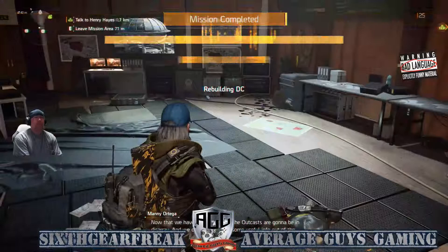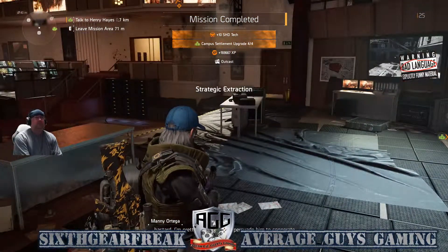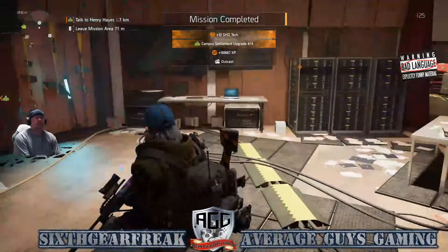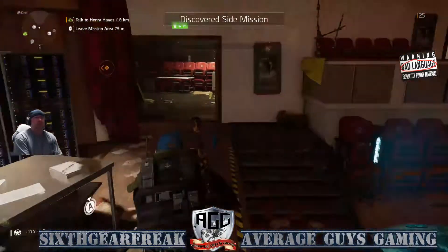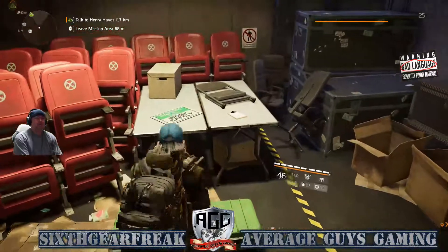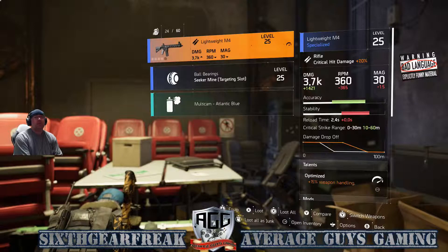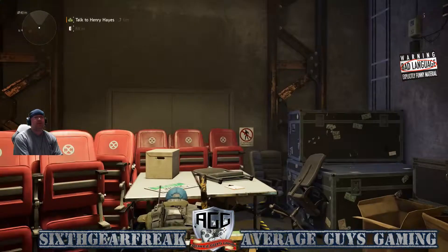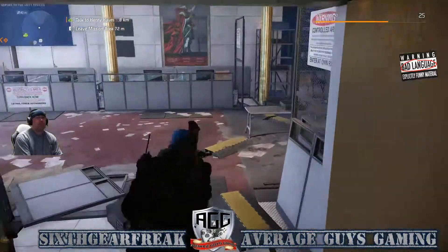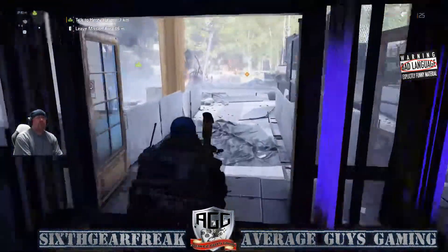Now that we have the strategist, the Outcasts are going to be in disarray — we could probably get some useful info out of him. Pretty simple, I'm pretty sure it's not too bad. We'll have to go back to the Campus Settlement. Going to get this one last weapon box here, and that's it guys — that is the mission. Find your way out, I appreciate it, hope this helped you. Hopefully you check out one of our other walkthroughs and we'll see you next time.